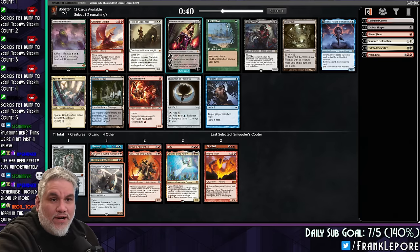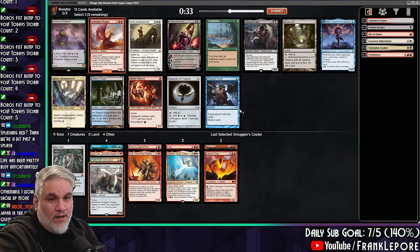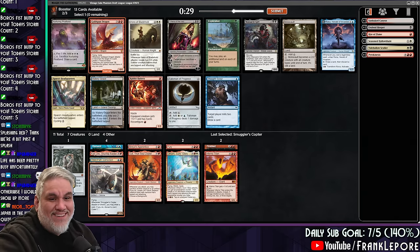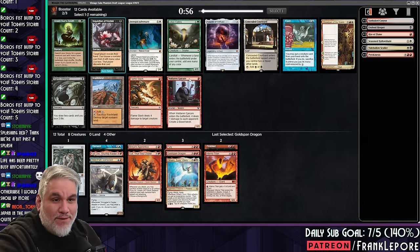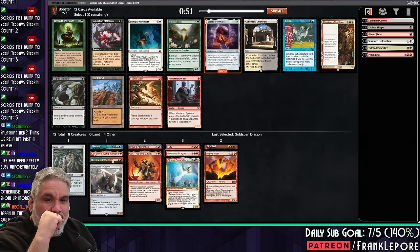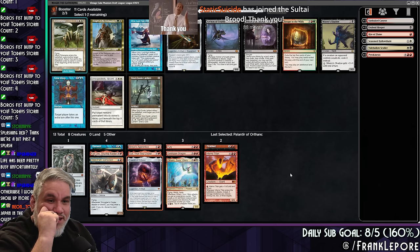Gold Span Dragon seems great here. I think I would actually love Rabbid Battery to come back — it's shockingly good in this deck, I think. But I'm not going to pass a Gold Span. Flame Slash is pretty decent. Palantir is actually pretty good as well — again, triggers Third Path, works with Mox Opal. I'm taking Palantir. Solid card advantage, works with the artifacts.